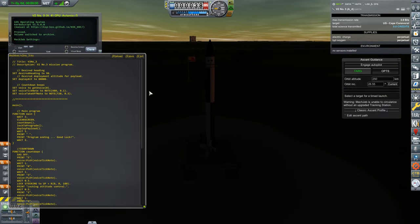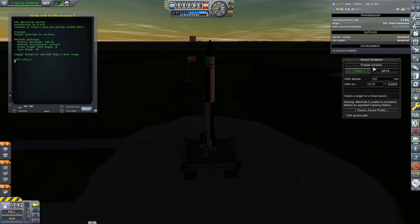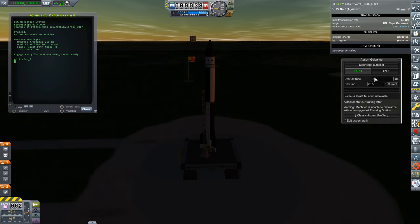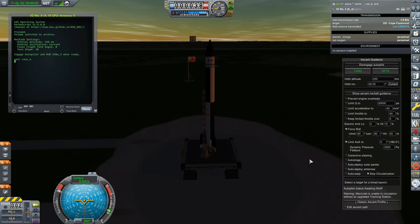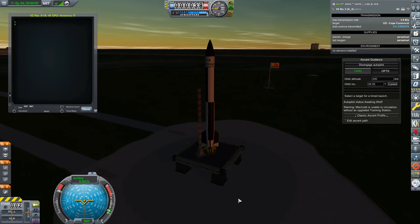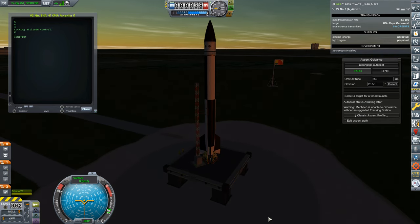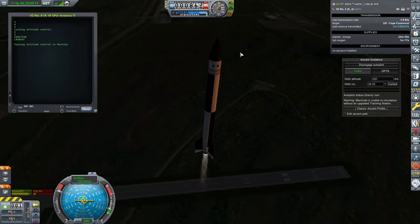The program is simpler than before because McJeb handles everything. We run V2 number 3, and with the launch clamps the engine spools up, everything blows away, and the rocket is off. After two seconds, attitude control is passed to McJeb, which starts knocking it over towards the east as it is wont to do.